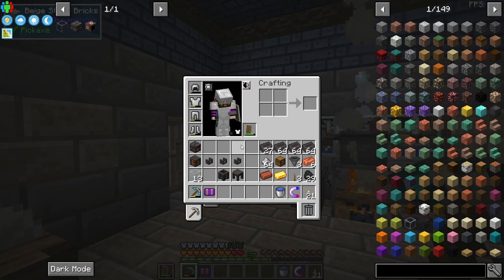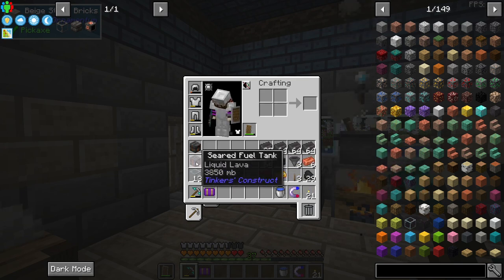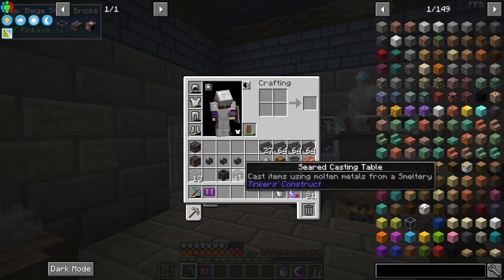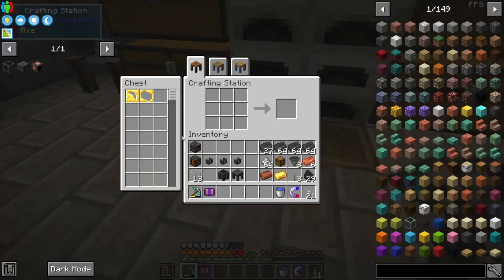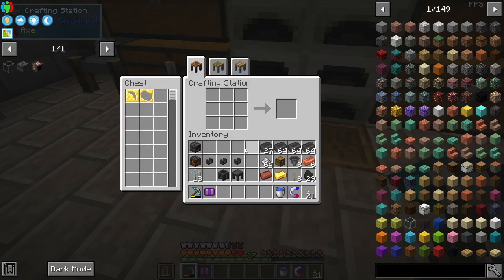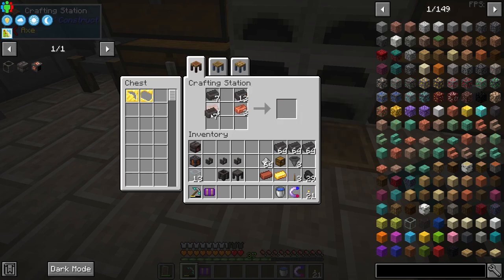I have a bunch of stuff in my inventory ready for today's episode. We have the stuff we made in the previous episode: the smeltery controller and the seared fuel tank with lava in it, some of the drains, the casting table, and the casting basin. I'm going to craft a couple of new items — the seared drain. For this example we're going to make three of these.